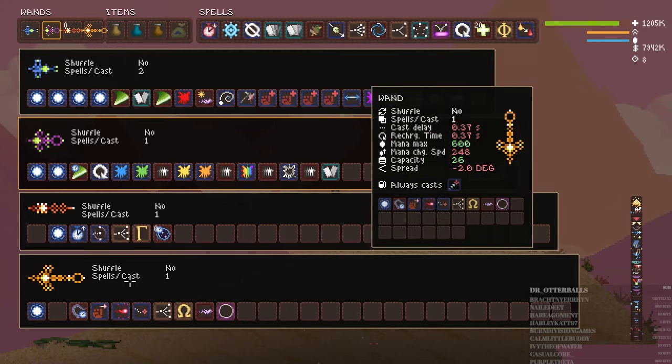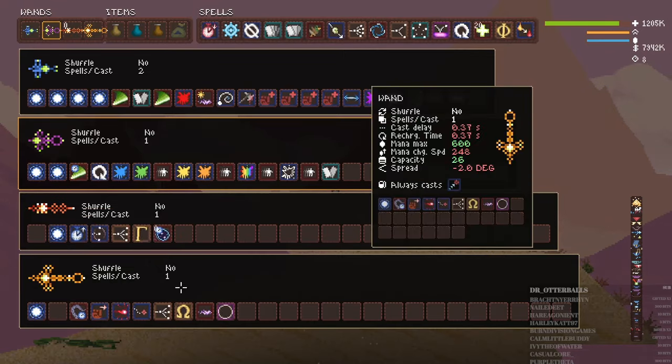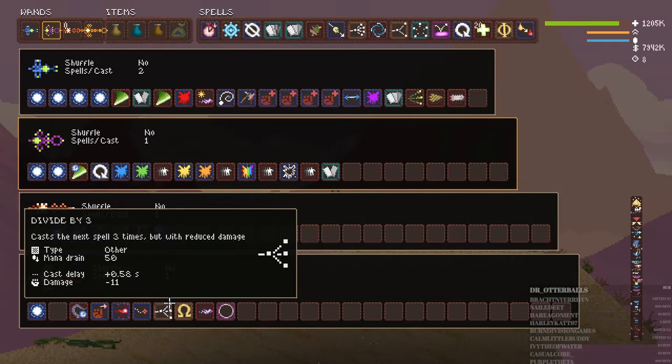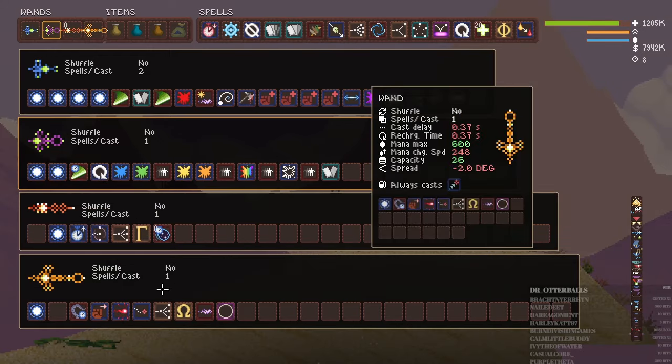The only thing in here that you probably can't find on a regular run is your divide by three spell. You can find it by killing the alchemist, taking that green key, going to all the music boxes, kicking it, and then going to the coral chest. If you don't know anything about that, just look up Coral Chest Noita, and that will show you how to unlock your divide by three spells. Once you have this unlocked, you will find these occasionally in certain places, but you'll definitely be able to get them from a coral chest.